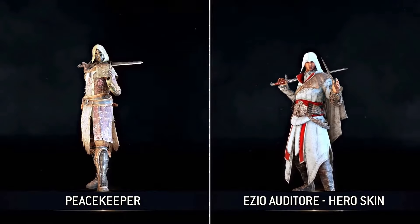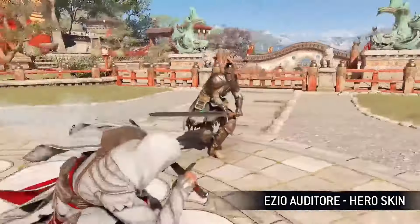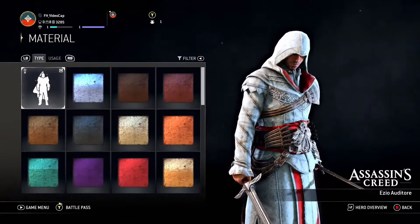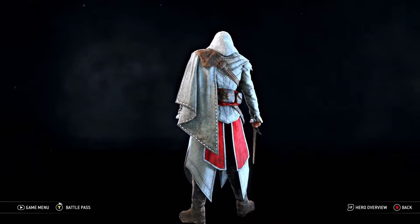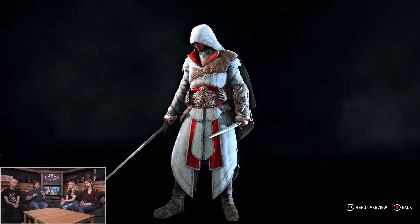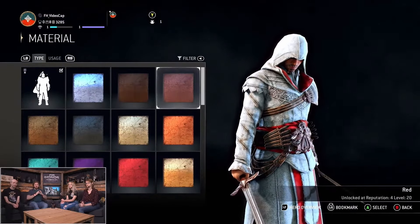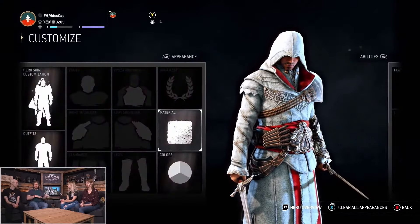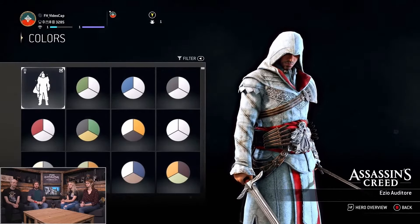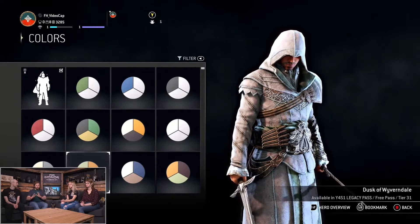I really like how they adjusted the body animation for Ezio and Peacekeeper. Like all hero skins, you'll be able to change the color and material. However, there is a default color specific to Ezio — this is kind of a first for us. If you want the white and the red in those specific hues, that is only available to the Ezio skin. So even if you buy the skin on Peacekeeper, that color combo and those specific hues will only be there on the Ezio hero skin. It's a nice way to make sure the skin always has that unique thing that is only there for it.